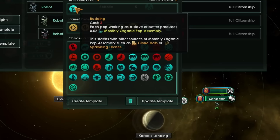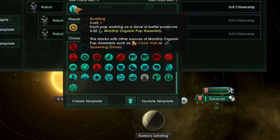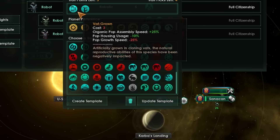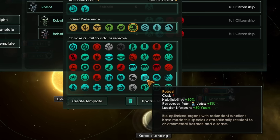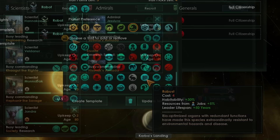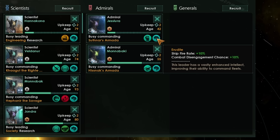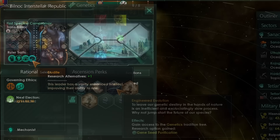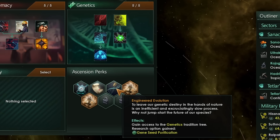Overall, basic resource output from jobs is the worst here of any ascension path, giving only plus 5% that scales to 15% for alloys and 30% for research, since the Erudite trait gives an extra 5% research output for a total additional research output of 30%. This is somewhat made up for by stacking traits like Budding, Fertile for additional pop growth, or Vat Grown for additional organic pop assembly, achieving some of the highest combined pop growth and assembly in the game, especially for hive mind empires.